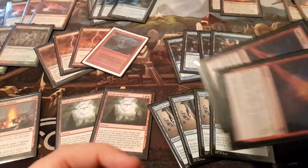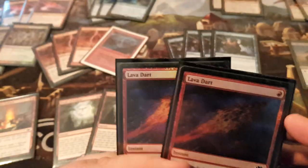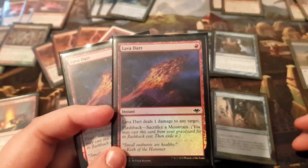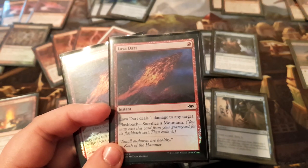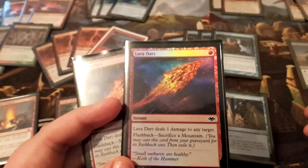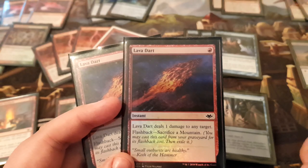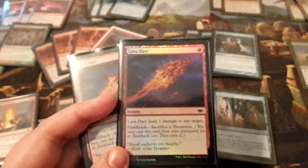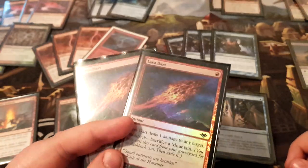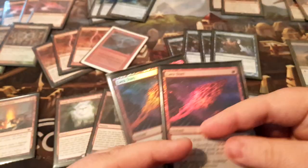Another newcomer from Modern Horizons is Lava Dart. It's another very good card — essentially two spells for one mana. You're only playing three mountains right now so the flashback is sometimes a little scary, but it is what it is. Sometimes just one damage is good enough — like against Humans, killing a Thalia for one mana and flashing back to kill a Hierarchs on the same turn is very good. Sometimes you just go face with it — that's four damage, which is a lot of burst damage.